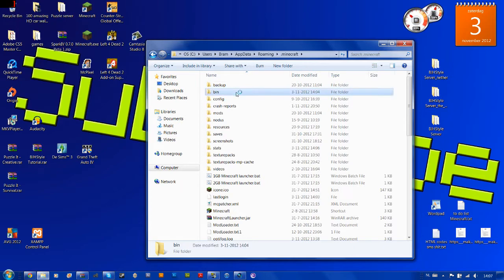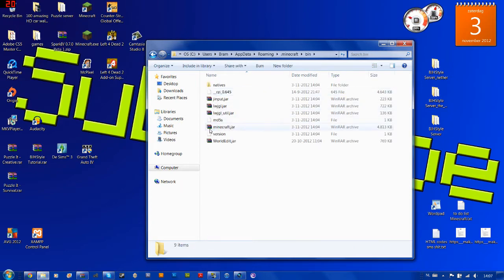You'll see a folder called '.minecraft' — just double-click that, then go to 'bin'. Here you see a file called 'minecraft.jar', which is a WinRAR archive. Open it with WinRAR or any other extracting program.